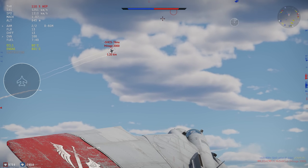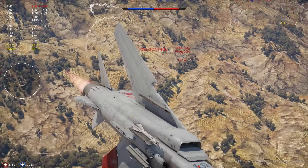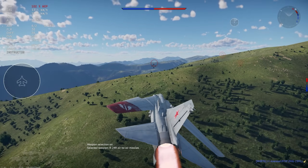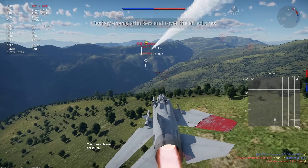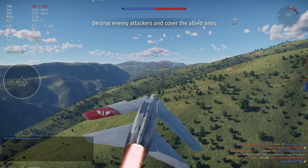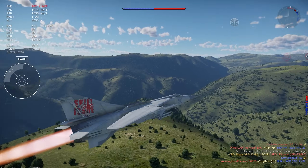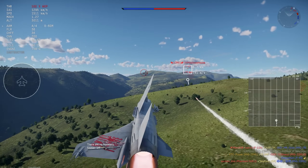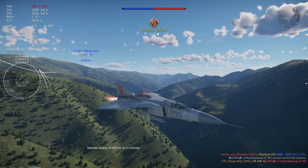Then we have the R-60M. The R-60Ms have limited range, limited flare rejection, and limited pull off the rail — they are maybe 30G missiles but need a little bit of speed to get going. Overall they are just not my favorite thing to use. They used to be okay, but with the amount of flares on a lot of planes nowadays, as well as people being a lot more aware of IR missiles, you basically have to ambush people with this missile, otherwise it's going to do absolutely nothing.